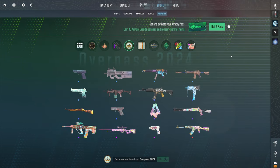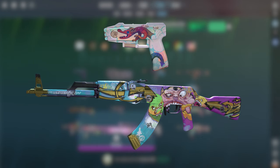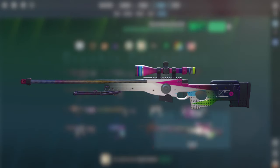After that, we jump into three brand new collections and a brand new case. The first is the Overpass 2024 collection with some beautiful skins like the AK Monster, the Zeus Dragon Snore, and the Op Cracow. From the graphic collection, you have some pretty bad skins — the only one I could really see having some value would be the Op CMYK.